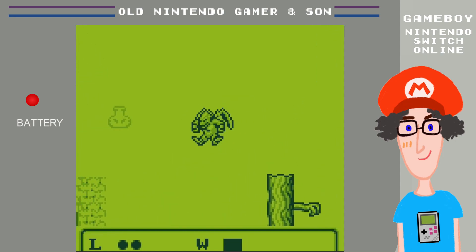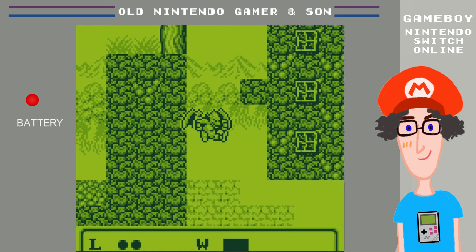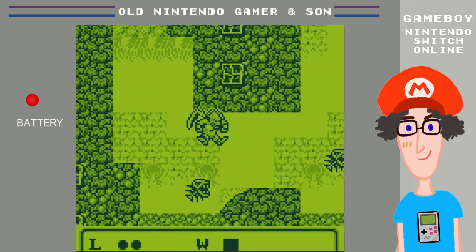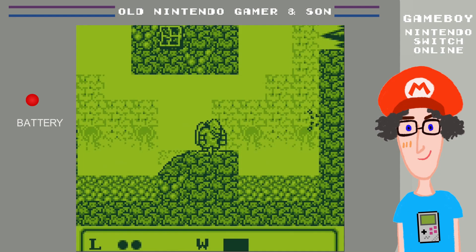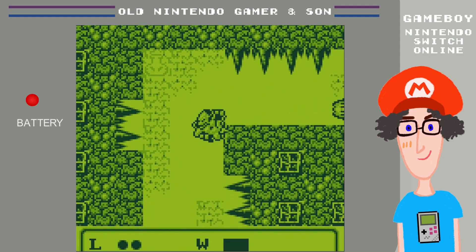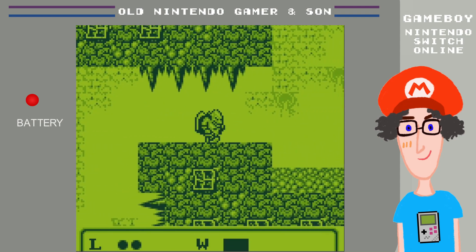That enemy took two shots instead of the standard one, so already we come into double-power enemies. Can't remember if you can upgrade your shot. Already a tricky little blighter of a section there. Enemies respawn as well — aye, that was a good shot.